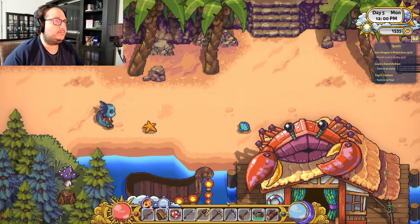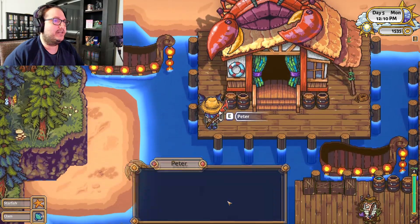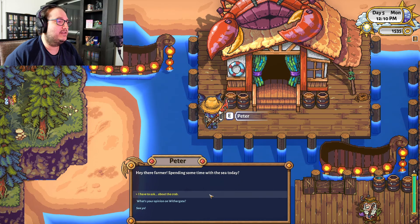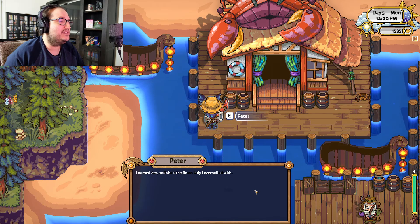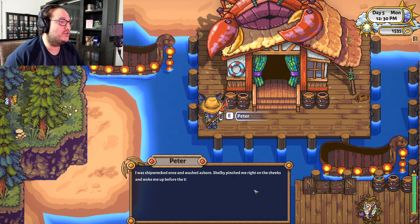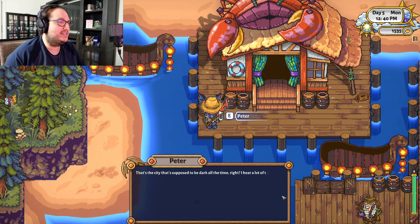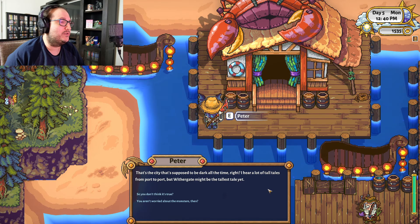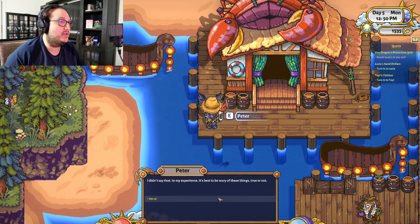What's this way? Oh nice — shortcut to Pete's. Hi Peter, spending some time with the sea today. I have to ask about the crab. Oh, you mean Shelby? You named it? I named her — she's the finest lady I ever sailed with. I was shipwrecked once, washed ashore, and Shelby pinched me on the cheeks and woke me up before the tide swept me out. She's my savior and first mate. What's your opinion on Withergate? That's the city that's supposed to be dark all the time — I hear a lot of tall tales, but Withergate might be the tallest tale yet. In my experience it's best to be wary of these things, true or not.